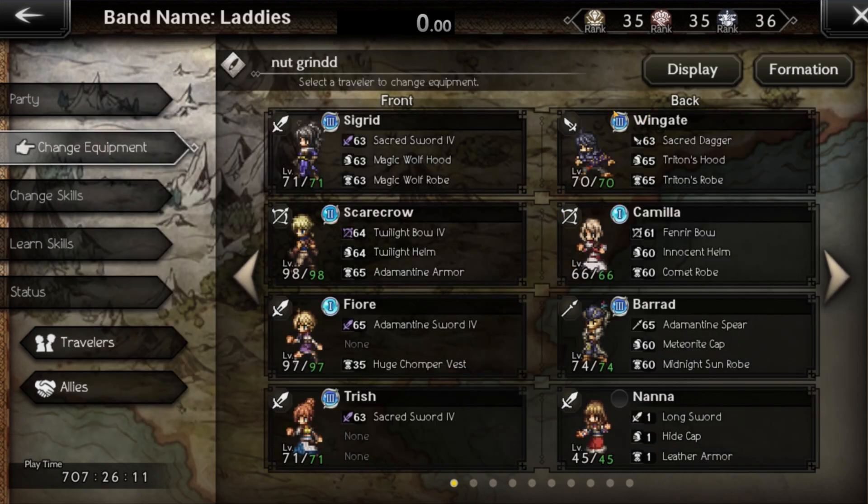Our team is Sacred with the Sacred Sword 4, Scarecrow with the Twilight Ball 4, Fior with the Adamantine Sword 4, and Trish with the Sacred Sword 4. Ideally, for this to work, your Fior should be at least level 75 with either a Sacred Sword 4 or an Adamantine Sword 4. Fior is going to be your main DPS — she's going to do the most damage.